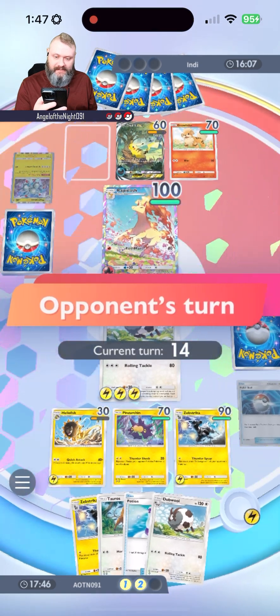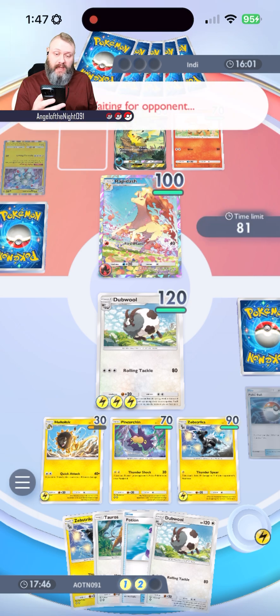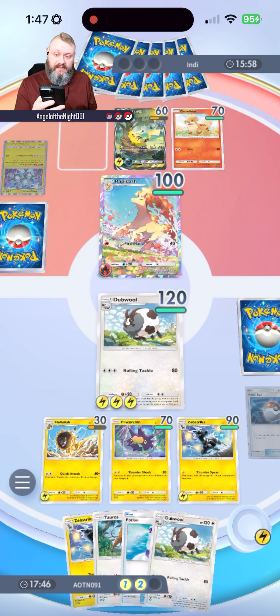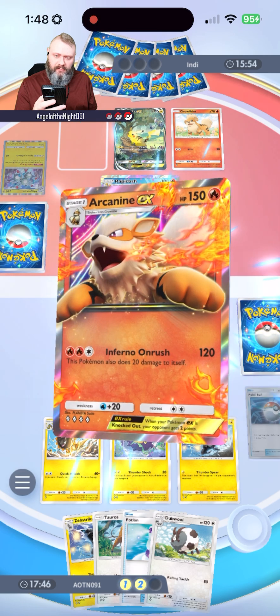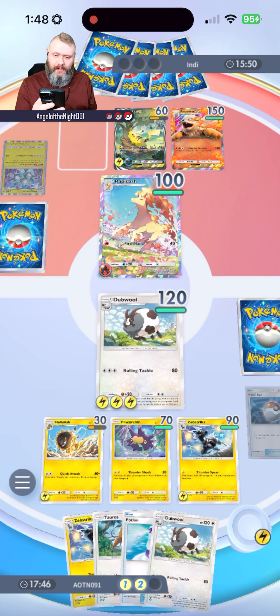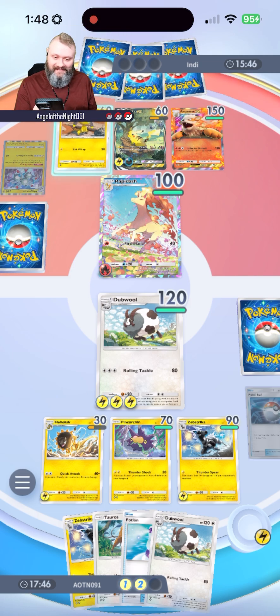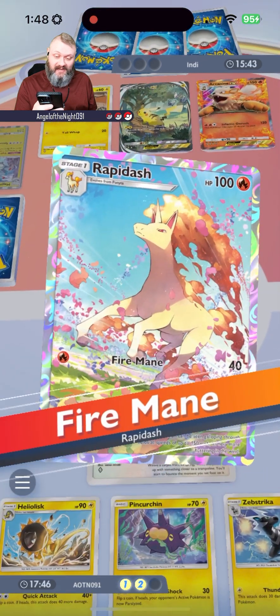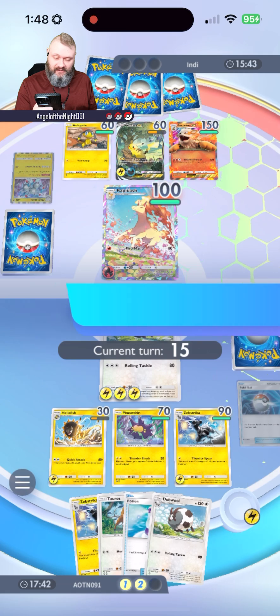Rapidash — 100 HP, does 40 damage. I'm okay with that. Even if he attacks me it's fine. I really want that Pikachu card though. Arcanine — this guy's deck is all over the place. Heliolisk does 40 damage, that's okay.